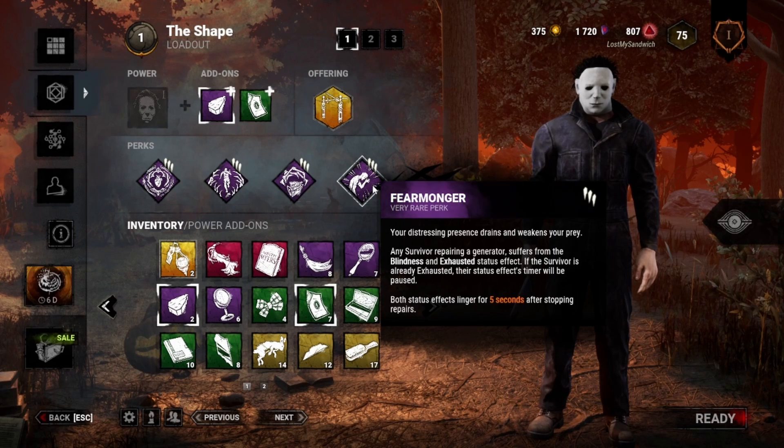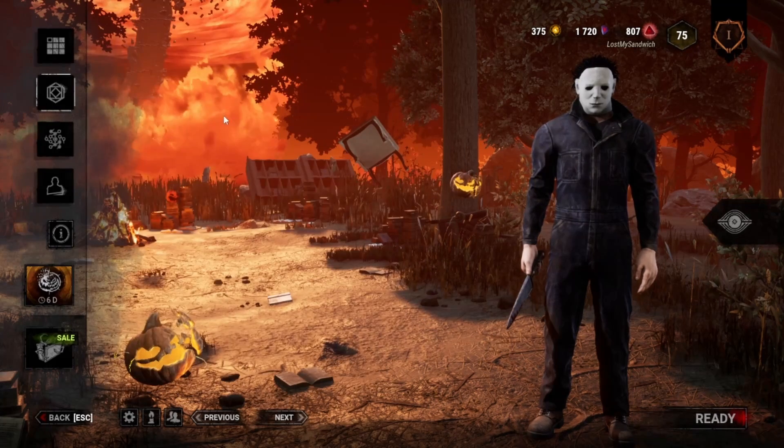And then I put Fear Monger on, so that if they're working on gens, they become exhausted and blind. So if I catch someone on a gen, they can't Dead Hard or anything like that. And if someone gets hooked while they're working on a gen, it takes them longer to go find the hooked survivor. That'll be the build for today.